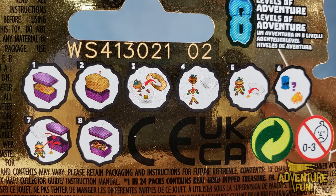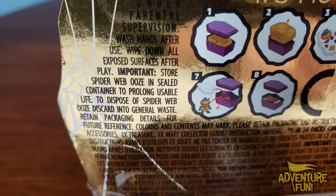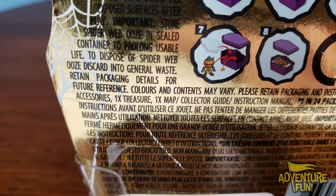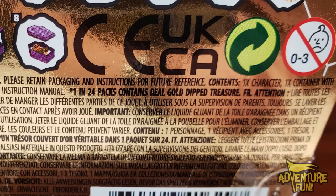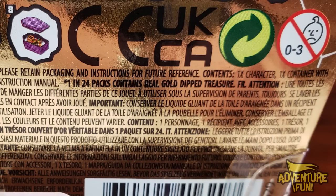It's got eight levels of adventure fun, and then it gives you a caution: read all instructions before using this toy. Do not eat any material in this package — yeah, that's for us adults. Use under parental supervision. Wash hands after use. Wipe down all exposed surfaces after play. Store spiderweb ooze in sealed containers, because if you don't, it dries out, gets all crusty and just becomes a hard crusty ball. To dispose of spiderweb ooze, discard in general waste. Contents: one character, one container with accessories, one treasure, one map/collector guide/instruction manual. One in 24 packs contains real gold-dipped treasure.